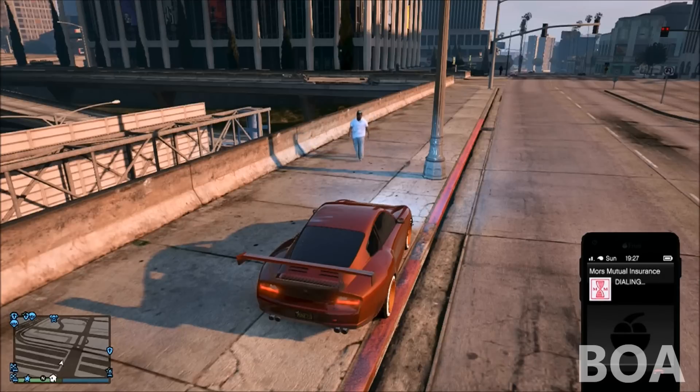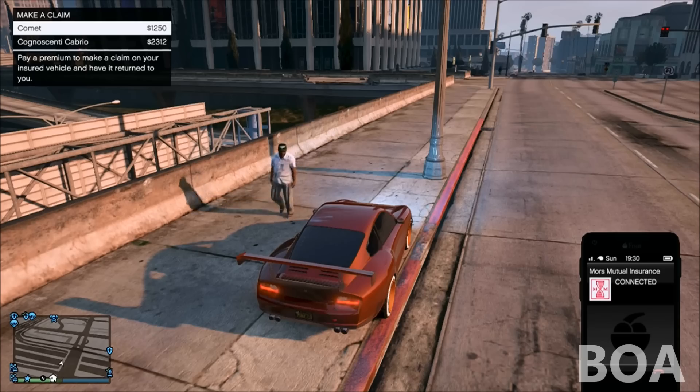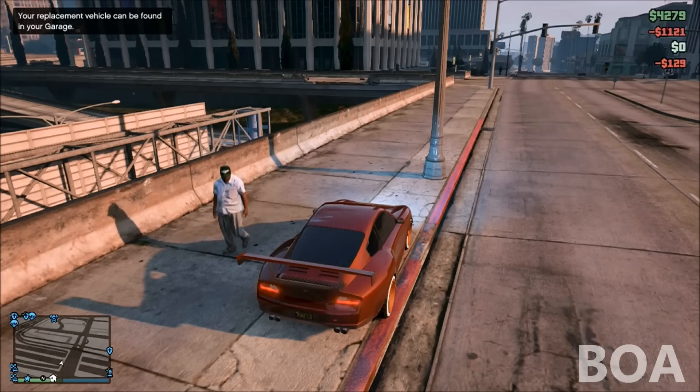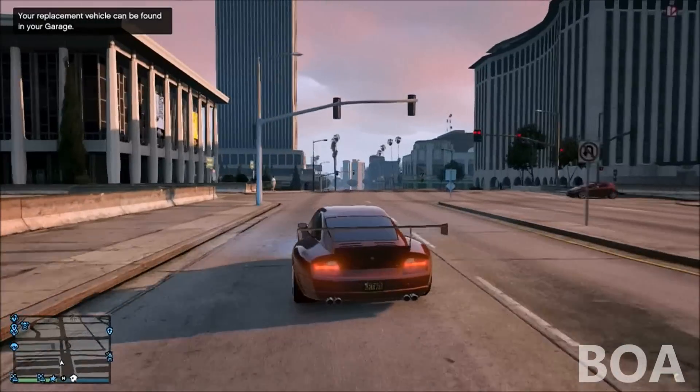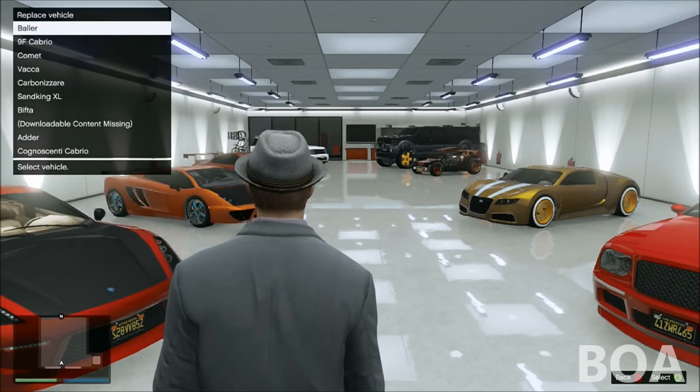Once you've got your destroyed car delivered by your mechanic, you then need to phone up Mors Mutual and claim back the car you destroyed. This is what actually duplicates the car. You need to claim it back off Mors Mutual, and they will then deliver it to your garage.